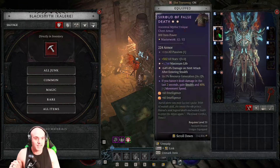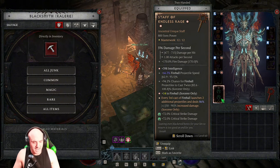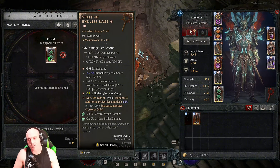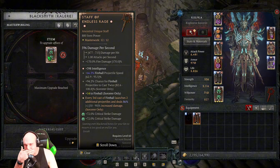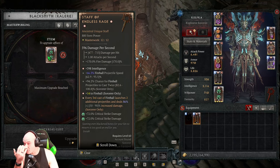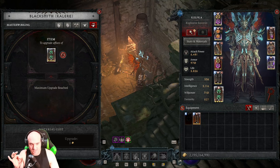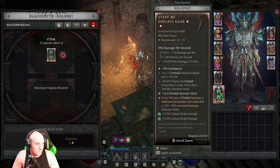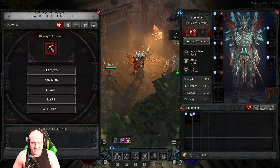They still haven't addressed masterworking resets. Let's say I have a staff with rank 4 and rank 8 into Fireball — when I reset it, it goes back to rank 1, and getting back to rank 4 and 8 on Fireball is not a lot of fun. You should be able to reset back to rank 8, rank 4, or rank 1 — not just back to one. You'd use a lot fewer materials too, and you could actually upgrade the gear you want and try different builds. I'll continue talking about this every season until they make a change.